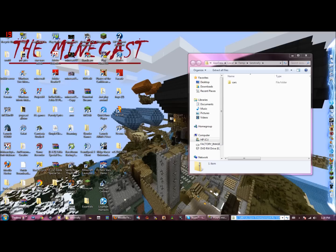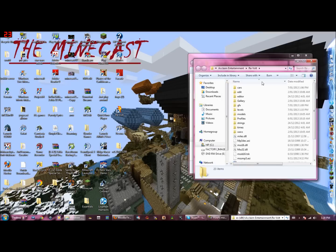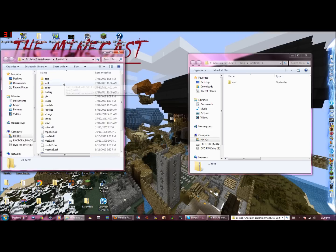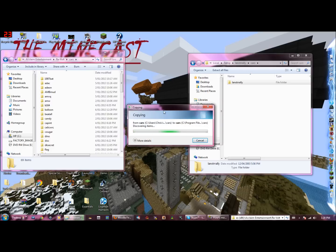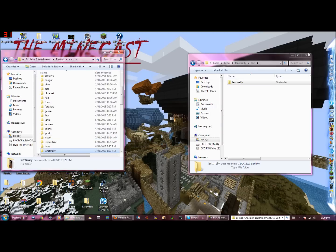I'm going to open up that way. There we go. You want to go into Cars, and you want to drag this into here. Click Continue. Copying... there we go.